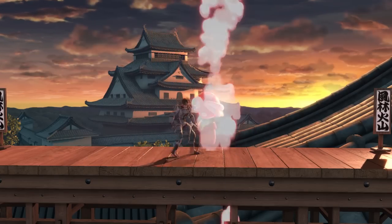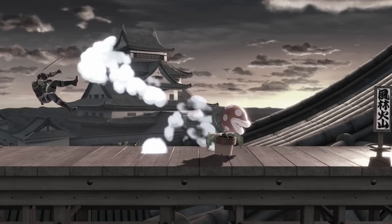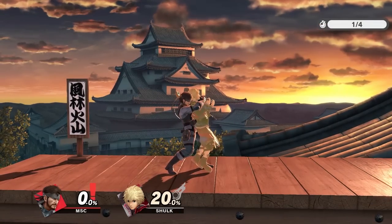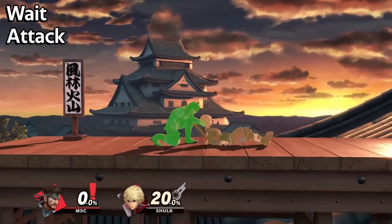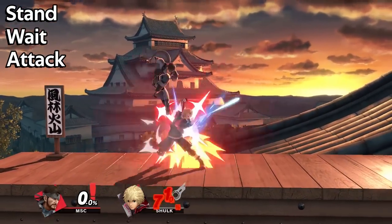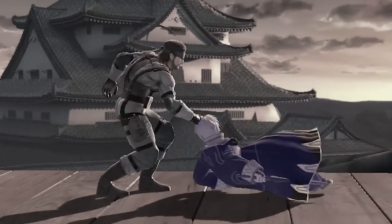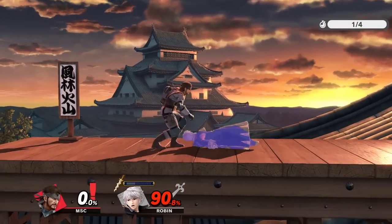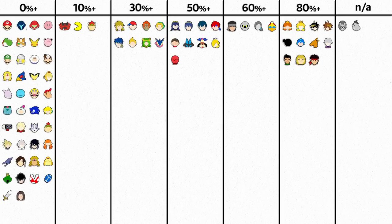Obviously there are many attacks that can deal with the waiting option, but they're all susceptible to an immediate get up attack — except for one, which is short hop down air. Immediately following a down throw, short hop down air covers three options: get up attack, wait, and stand up, but not roll forward or roll behind. However, some get up attacks will nick your down air before you can get safely above them. Against these characters, this setup won't work until a percent a bit higher. Here's a list of characters and the percent when short hop down air will be able to cover the three options.